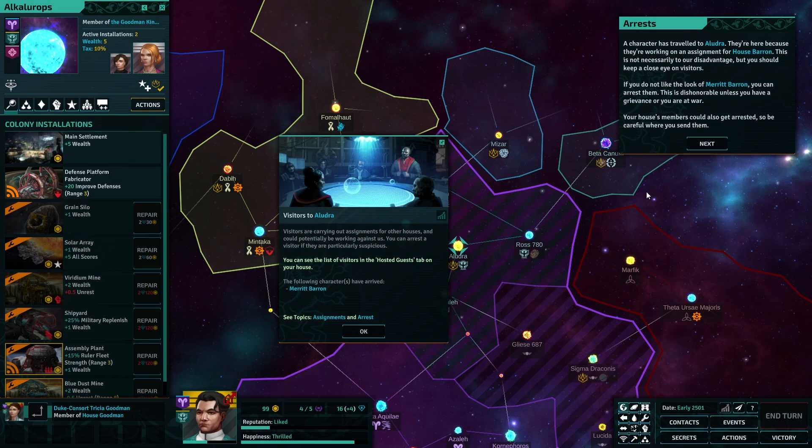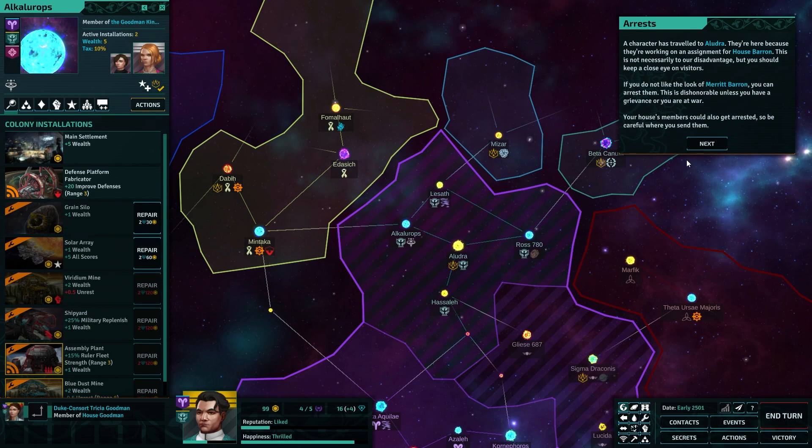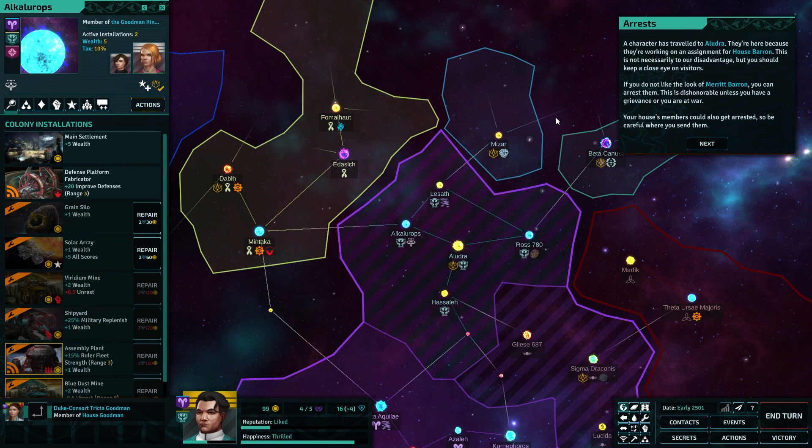A colony is made up of a set of installations, bases and space stations that have survived from before the collapse. Installations provide a benefit shown under the list. However, many installations are damaged and will only generate their effects if you repair them. I need 2 action points and 60 bucks. Range installations marked with an orange symbol in the lower left corner benefit all allied rulers in the area. For example, defense platform fabricator on Alcalorops provides a bonus to any improved defense assignment within three star lanes.